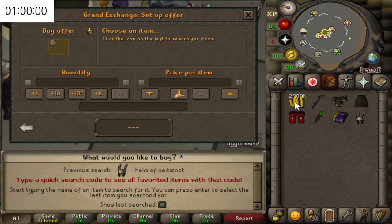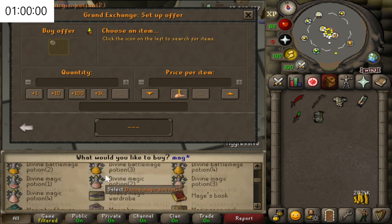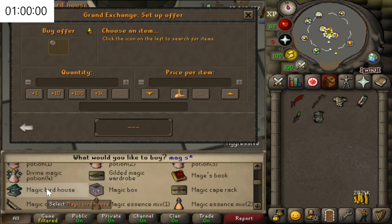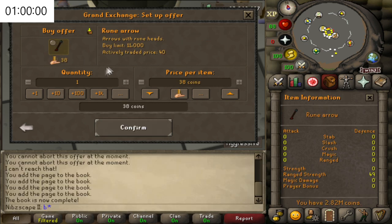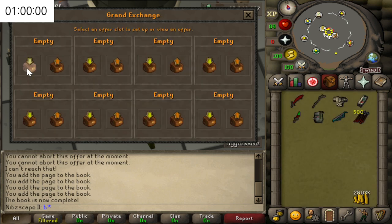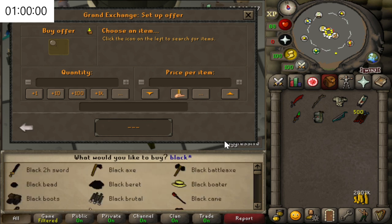Ideally you'd want an Abyssal Whip, but I don't quite have the funds to afford that, so we're just going to stick with a Dragon Scimitar. We're also going to need a range switch, so we're going to grab a Magic Shortbow and Rune Arrows for ammo — they're not crazy expensive. We'll go for 500, that should be more than enough. And some slightly better range gear — I'm just going to go for some Black Dhide — very cheap but more than capable for what we want.